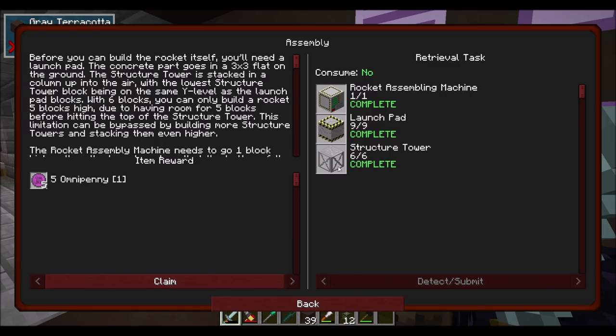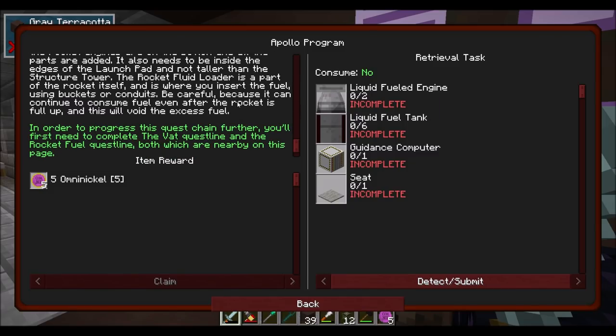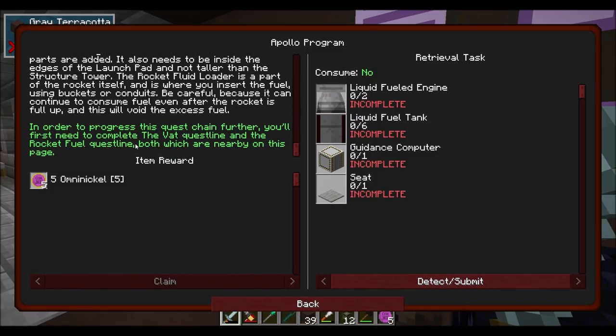So guess who's going to the moon? Direwolf, hopefully soon. This is one of the simpler rockets you can build. The specifics of the shape don't really matter as long as the rocket engines are on the bottom and all the parts are added. It also needs to be inside the edges of the launch pad and not taller than the structure tower. The rocket fluid loader is part of the rocket itself - this is where you insert the fuel using buckets or conduits. Be careful, because it can continue to consume fuel even after the rocket is full, and this will void the excess fuel. You'll first need to complete the VAT quest line and the rocket fuel quest line.